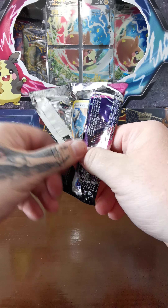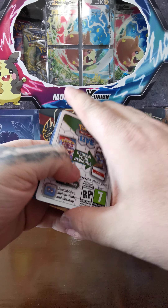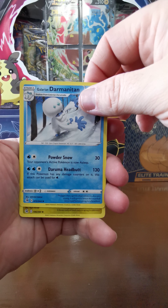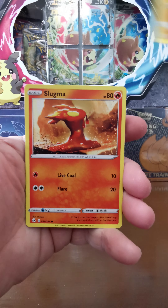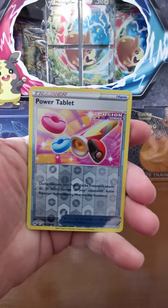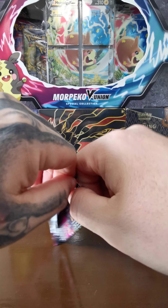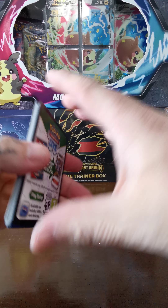Let's hope for these last two Fusion Strike packs. I find these box sets usually give you a couple decent pulls. First Fusion Strike pack: Phanpy, Drampa, Sliggoo, Copperajah, Gligar, Slugma, Skiddo, Phanpy again, Power Tablet, and Zeraora. Holding out hope for the last pack.